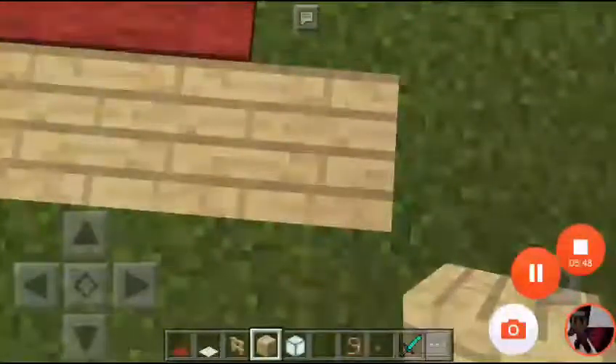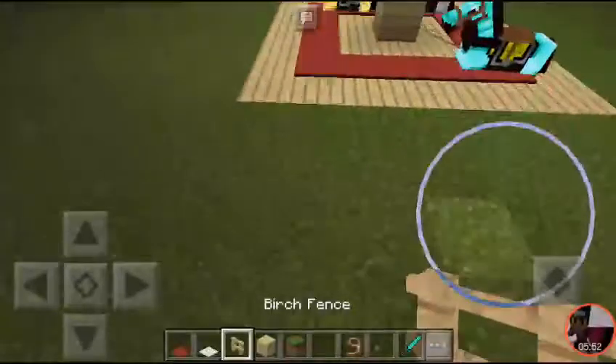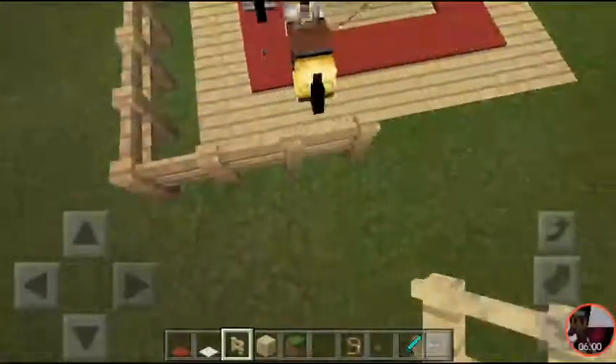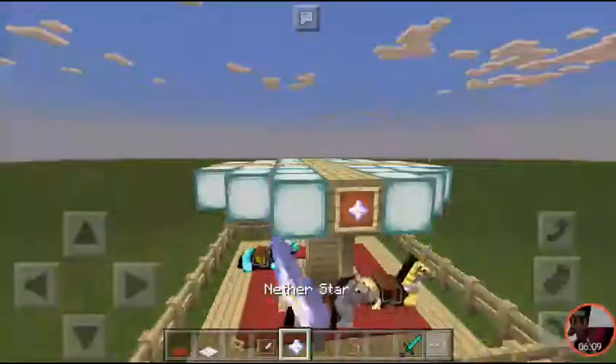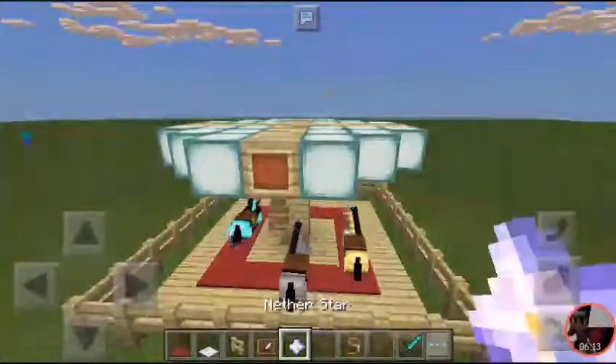After putting them we are almost done, so we just need to decorate. Put the brick fence on all sides like this. After putting this, take an item frame and a star and put it here, and let's start decorating it.